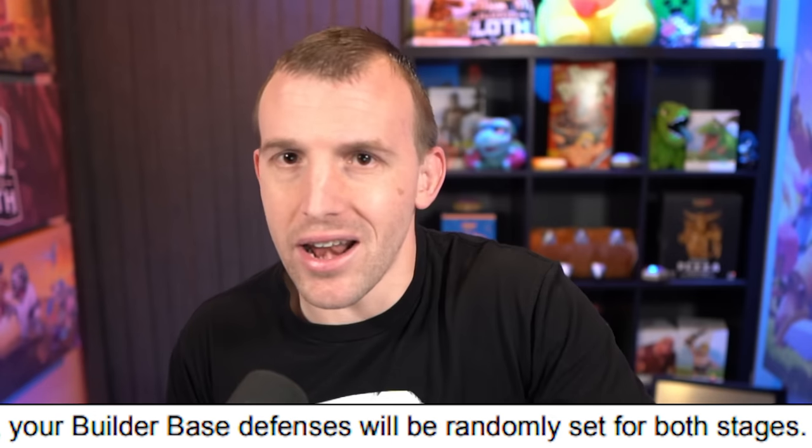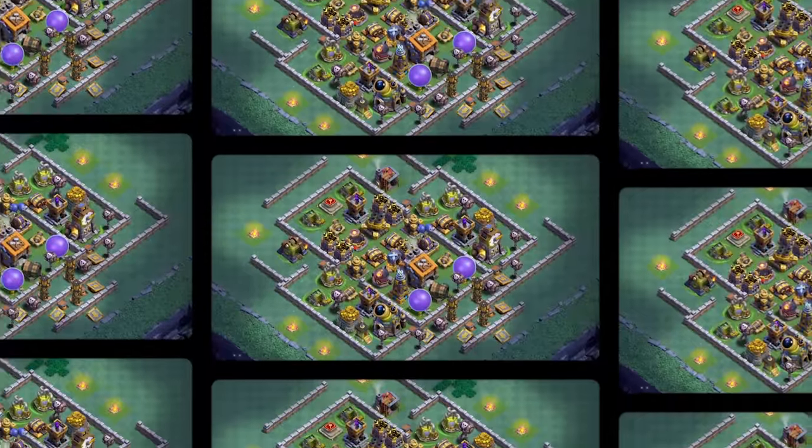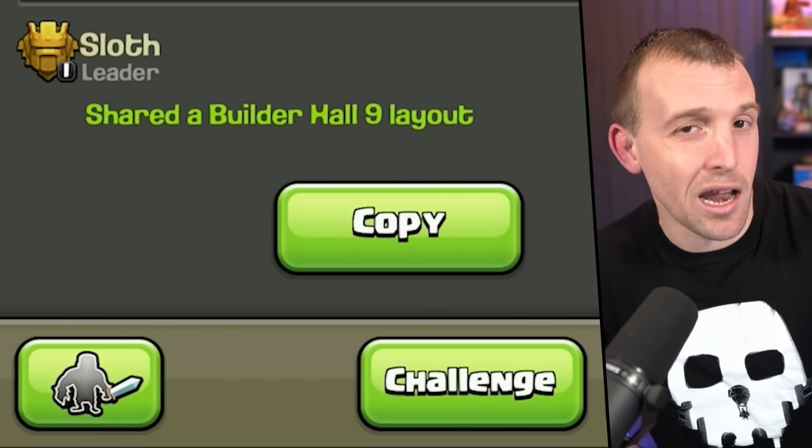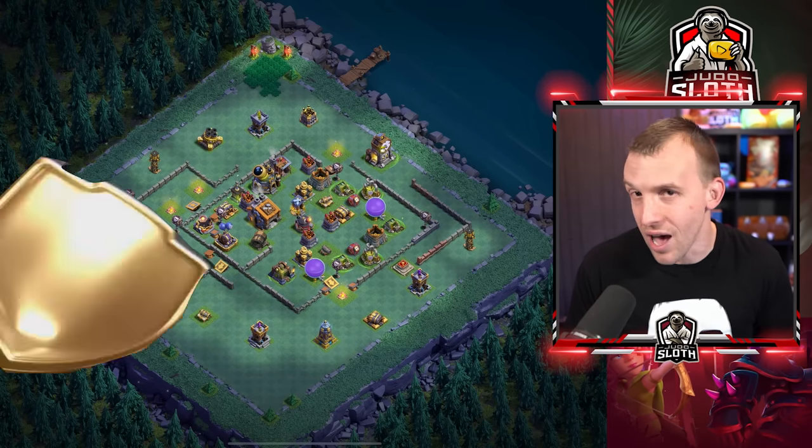When it says randomly placing defenses, I don't think they're going to be just smushed around the base — presumably they are automatically generating realistic layouts. Hopefully we get base links as well, so you could just copy one of those or just tweak the random layout you have.